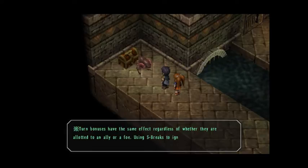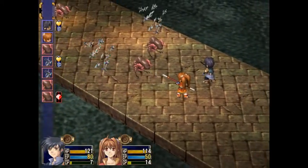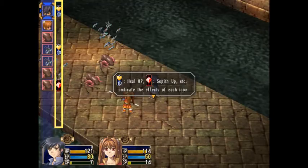Turn bonuses have the same effects regardless of whether they are allotted to an ally or a foe. Using S-breaks to ignore the battle order makes it easier to jump in and strip the enemy of their turn bonus. So if you're on a certain turn you get attack bonuses or health bonuses - that's interesting.